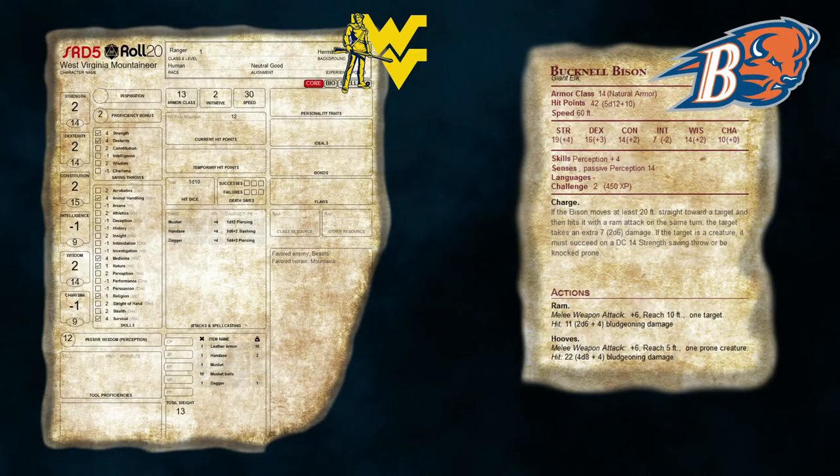Next up, we have the West Virginia Mountaineers versus the Bucknell Bison. It tells me the favored terrain of the Mountaineer is the mountains. Considering the bison has 42 hit points, we'll say we're in the mountains — let's give the Mountaineers a little air. West Virginia Mountaineer is just a first level ranger. Roll initiative — 16 for the Mountaineer, 22 for the Bison.